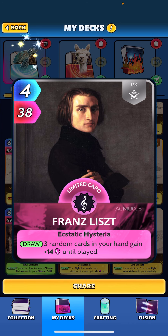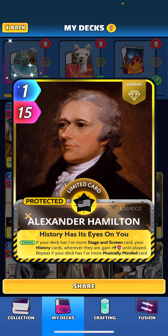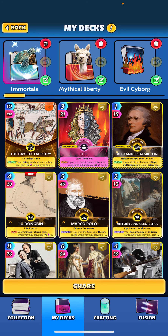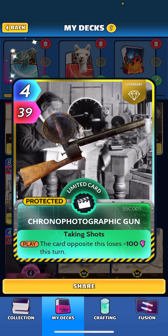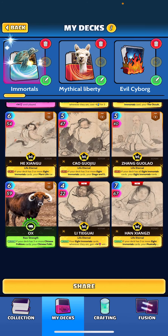We do have one musically minded card in our deck: Franz Liszt — three random cards in your hand gain plus 14 until played. We included this card for Alexander Hamilton, because that card says if your deck has one or more stage and screen cards, your history cards wherever they are gain plus nine, and then repeat if your deck has one or more musically minded cards — which it does. Our stage and screen card is the Chrono Photographic Gun, which says when played the card opposite loses 100 this turn.